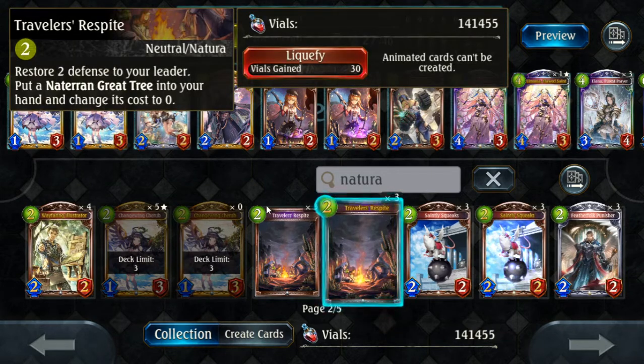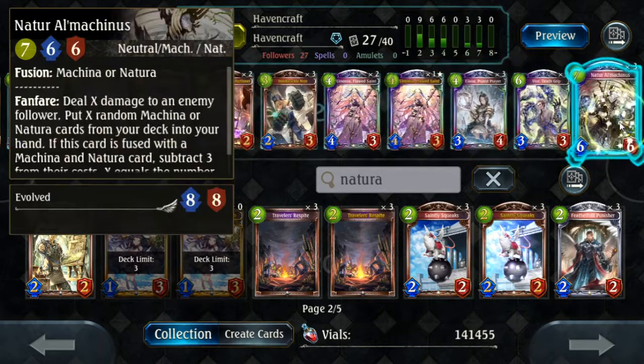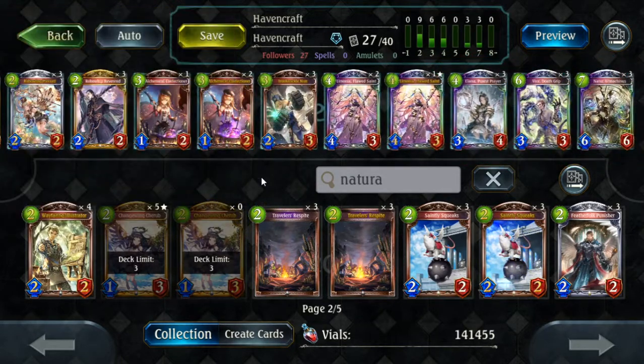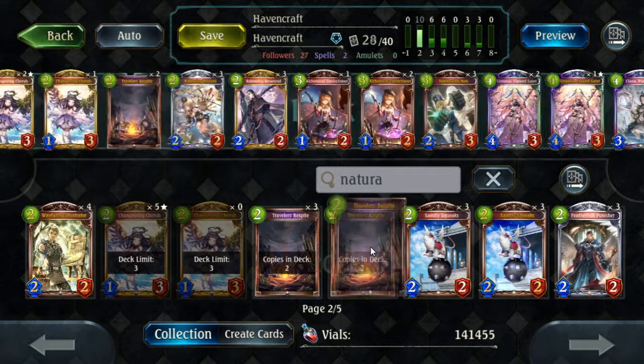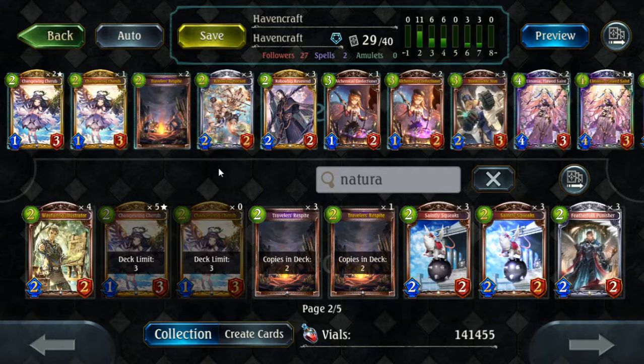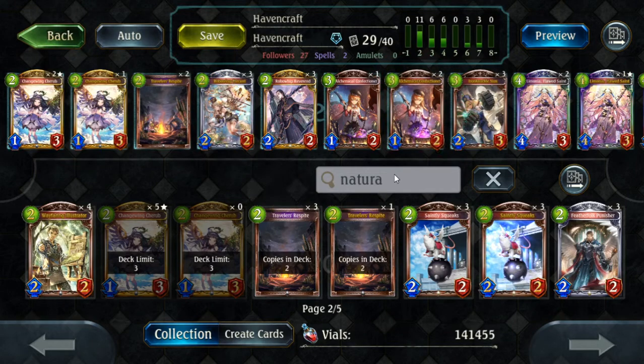Here's the best way to build the flex spots. Traveler's Respite: right now the only Natural cards are Changewing Carob and El Machinas, but there are going to be feel-bad games where you draw all of them early, which means after you El Machinas once, you won't be able to do it again because you run out of Natural cards. I do think 2 copies of Traveler's Respite is fine — it unfortunately cuts into Confectioner's consistency, but I think it's worth the hit.